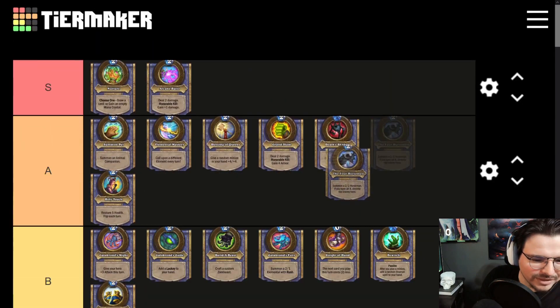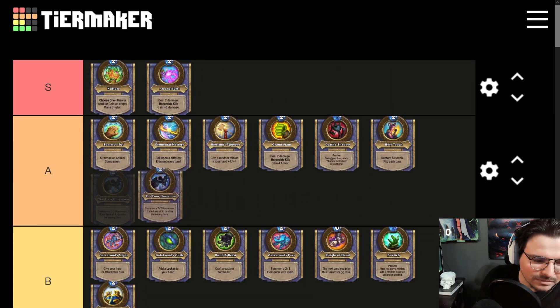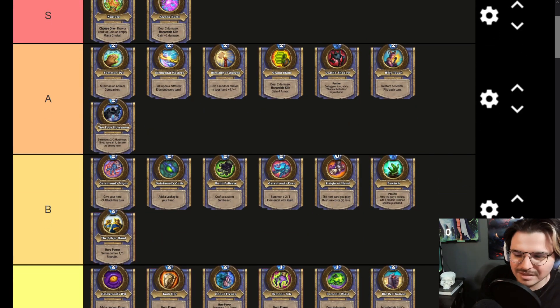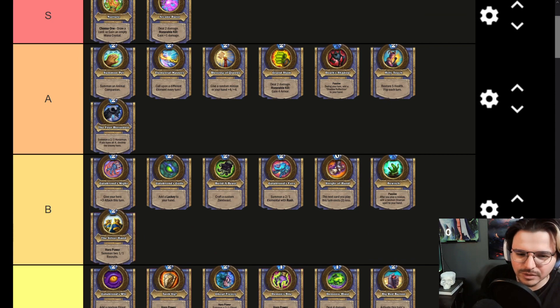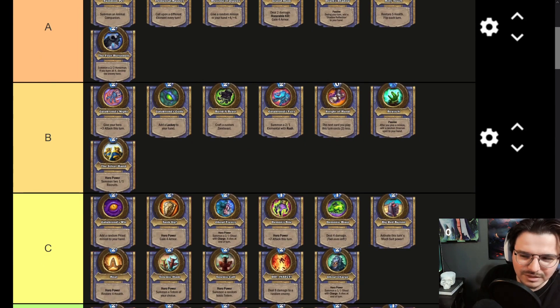The Four Horsemen Hero Power alone — I think it's an A tier. It has the benefit of having to destroy the enemy hero, which is really strong. If your opponent literally does not react to this in some way, shape, or form, you just win the game. And if they do react, they're compelled to waste all their resources on your Hero Power. You could think of it like a 2/2 with Taunt or a 2/2 that your opponent has to target with a spell. Definitely a really good Hero Power.